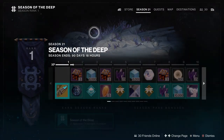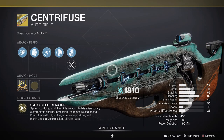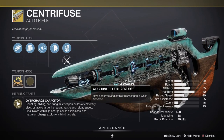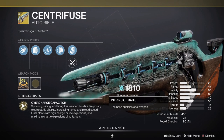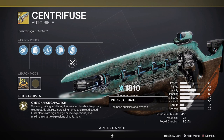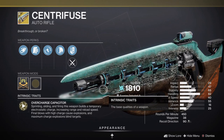In terms of our exotics, starting from highest quality to bottom. We have a new Seasonal Artifact Exotic which is the Centrifuse. It is an ARC auto-rifle, seemingly in the high impact frame category at 450 rounds per minute, and its perk that makes it special is Overcharged Capacitor: sprinting, sliding, and firing this weapon builds a temporary electrostatic charge, which increases range and reload speed.